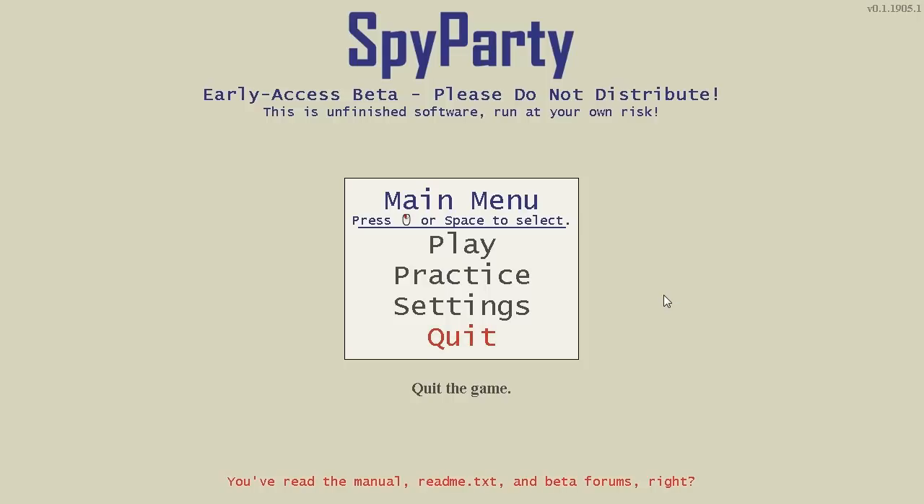Okay, hello, I'm Chris Hecker, and I'm making this game called Spy Party, and this is going to be the video tutorial for the Early Access Beta. At a show like PAX, I would be standing over you, walking you through this demo as you learn how to play, but since I can't do that over the internet, we're going to do this demo, this tutorial video.